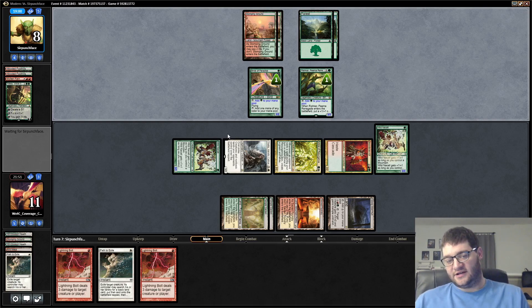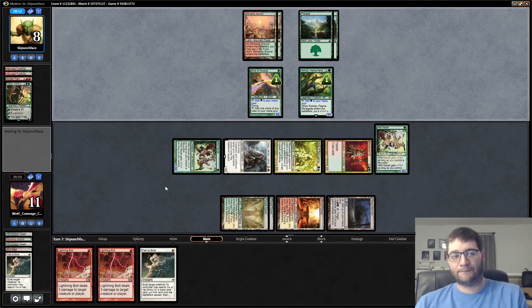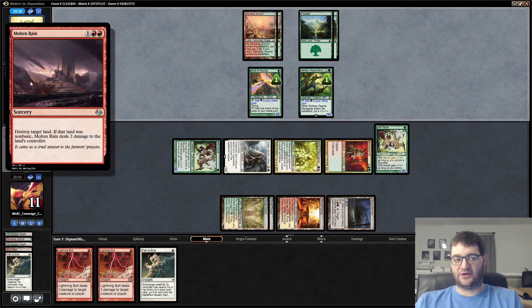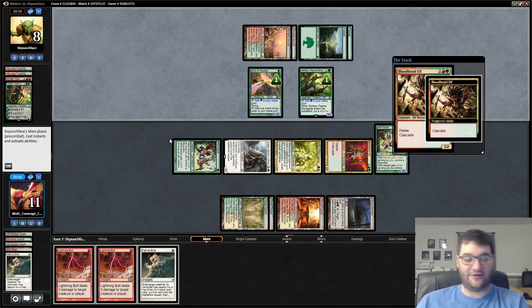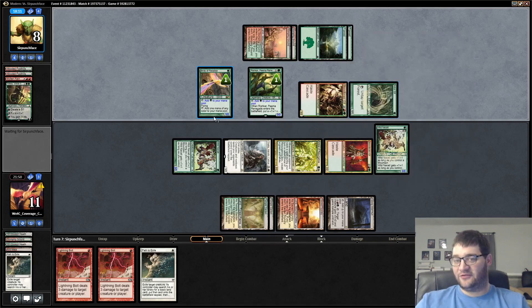Our opponent's deep in the tank here — this is not a very good position for them at all. We also have Kessig Wolf Run to give a creature Trample. This must have been a very awkward draw from our Ponza opponent. Roche card is interesting — it's not bad to cascade into. Nissa is pretty good herself, and there's some nice synergy there making your team pretty big. Our opponent is considering their options, which I assume means they're dead. They're going to spin the wheel on Bloodbraid — Thalia doing work, Bloodbraid, Arbor Elf coming into play tapped, and that means you're dead.